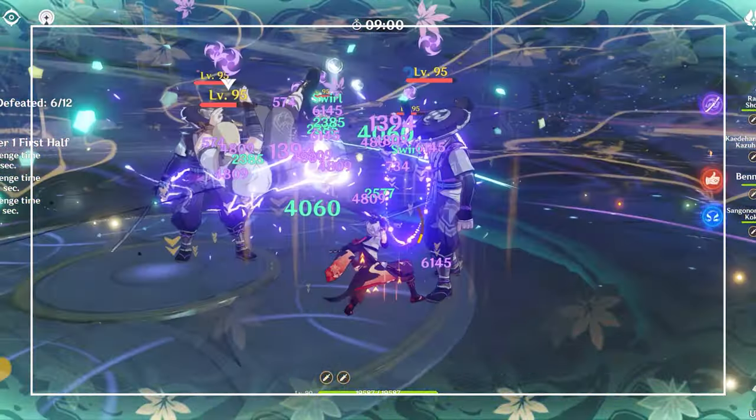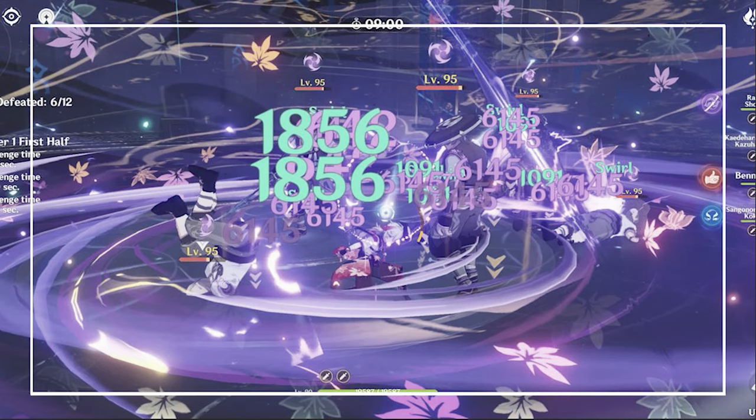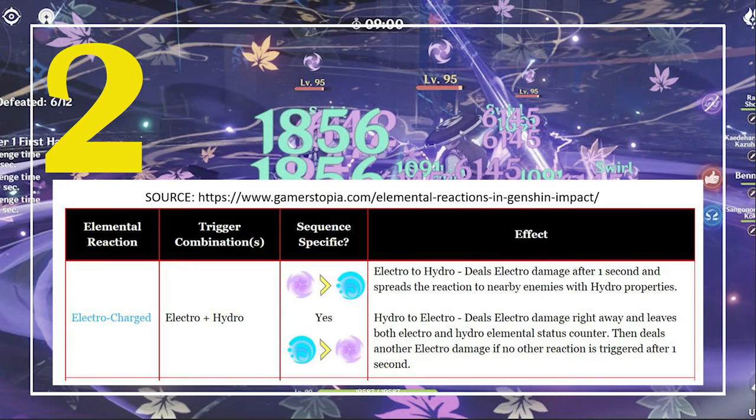At this point, you might be wondering why does it matter whether I swirl Electro or Hydro? This is because Electro Charge is actually sequence specific, much like Melt and Vaporize. In this case, we're looking at Hydro to Electro, because what we want is to leave both Hydro and Electro element on the target to proc Pyro to both elements.